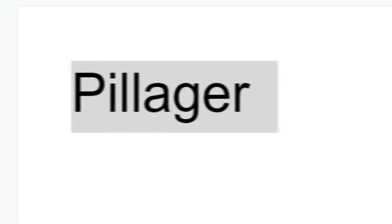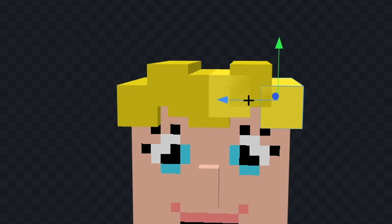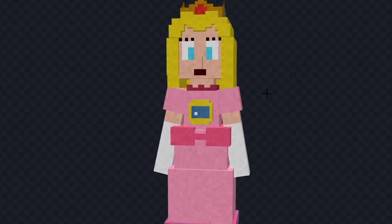The next mob is a pillager. What will we get? We got 'peach' for this one — I'm going to make Princess Peach. Let's extend her dress down and color it pink. Now let's color her head and give her a mouth and some eyes. Let's add her hair and change her eyes a bit. Now let's add her crown and this thing on her chest. Let's give her some gloves and add these red parts on her dress. I think that looks good. Let's see it in game.